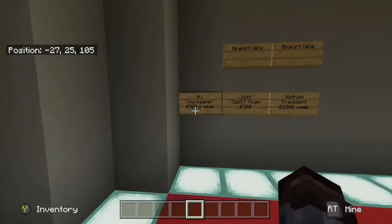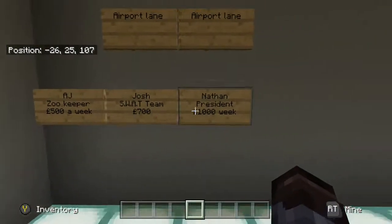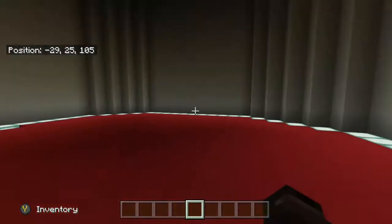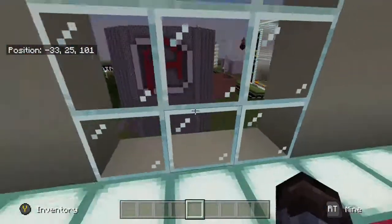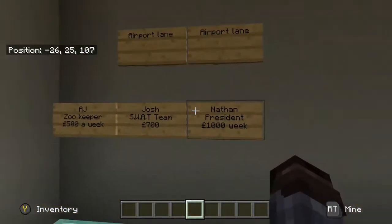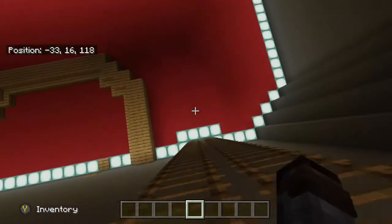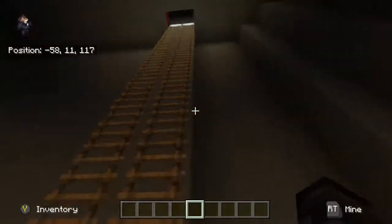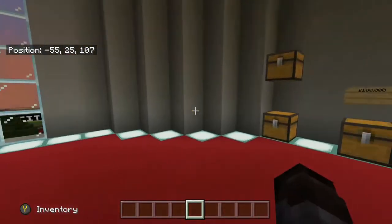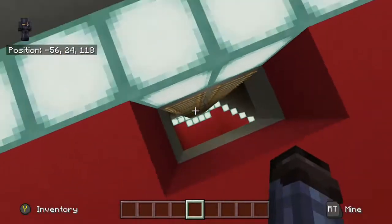In the headquarters we've got data up here — we have AJ who is a zookeeper and she gets 500 pounds a week, the SWAT team gets 700 pounds a week, and I'm the president so I get 1000 pounds a week. I don't really play this world — I'm just here to keep it under control, build new stuff, and update the map. Josh lives in Airport Lane and I live in Airport Lane too, named that because it's next to an airport. Up here is all the currency: one pound, ten pound, a hundred pound, one thousand pound, and a hundred K.